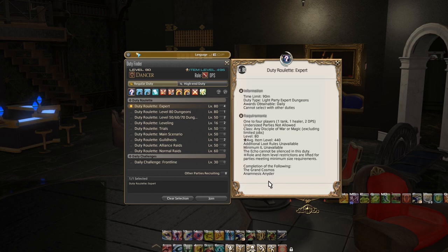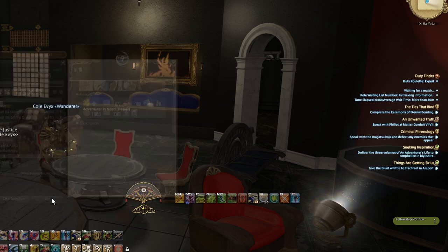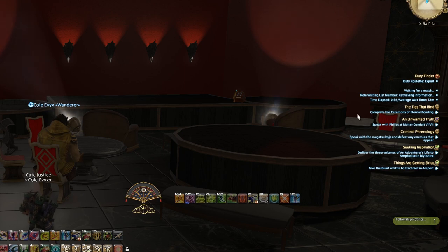For new players that level of detail is way too much — normally you'd be looking at something like duty roulette leveling. If we look at that, we can see the rewards: Gil, seals, and some tomestones for me since I'm level 80. Then we have adventure in need bonus. It gives you the same kind of information on requirements. The last thing I'd say is just click into something, hit the join button, and you are queued. You can see the duty finder on the right side of the screen, it'll say what you're queued for, waiting for a match, your place in the waiting list, and average wait time — 14 minutes in my case, which probably means it's oversaturated with DPS.